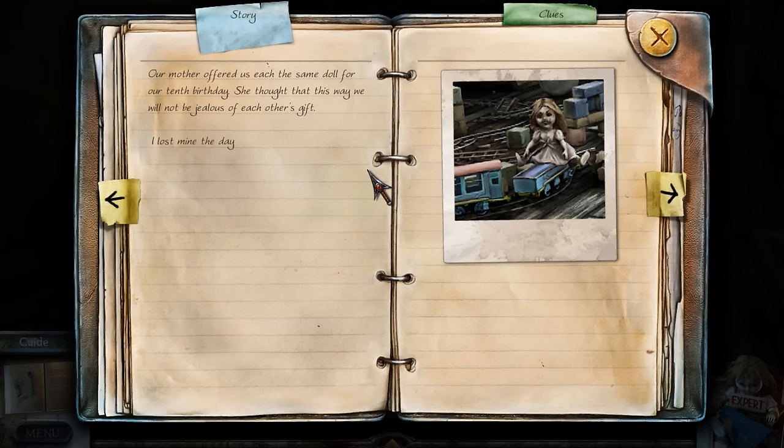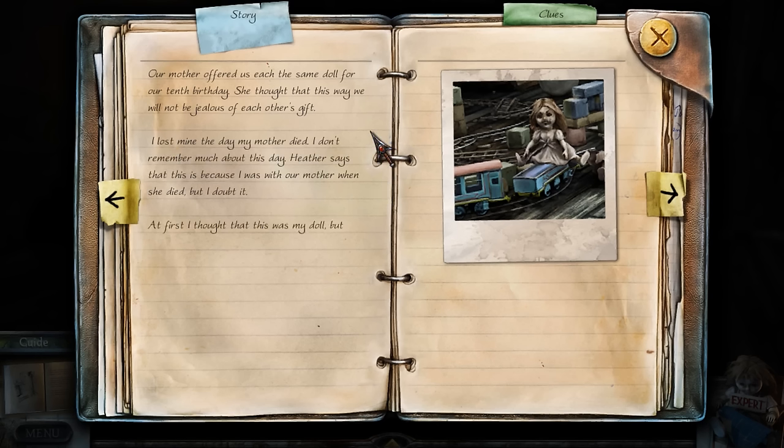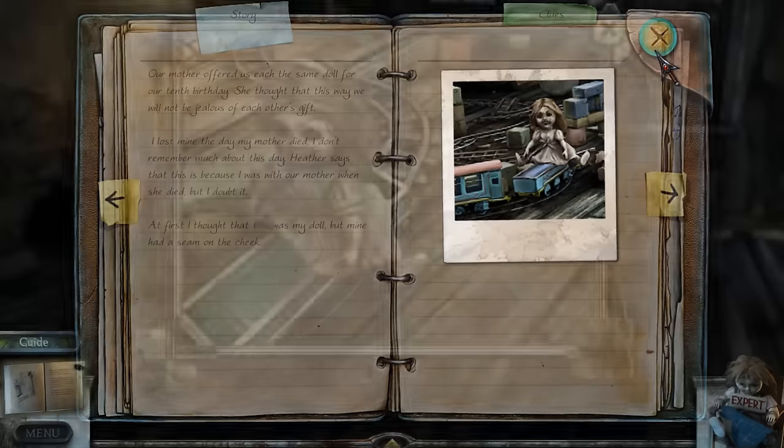Our mother offered us each the same doll for our 10th birthday. She thought that this way we would not be jealous of each other's gift — well, she just wasn't very creative. I lost mine the day our mother died. I don't remember much about this day. Heather says this is because I was with our mother when she died, but I doubt it. At first I thought this was my doll, but mine had a seam on the cheek. Is this Dahlia's, by any chance?